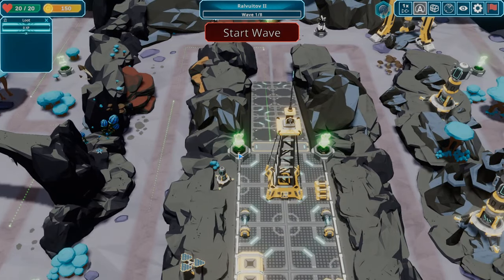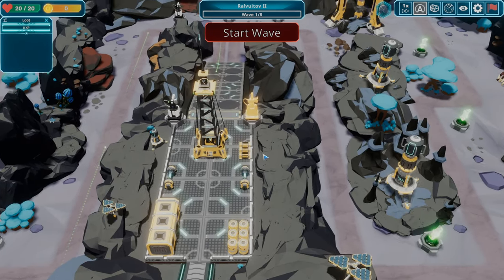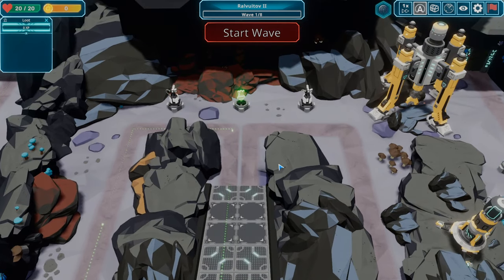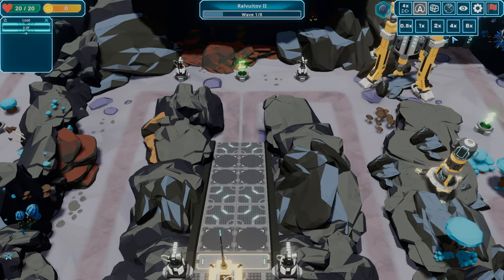I'm going to put the gas — actually, two gun towers here because whatever side they come through, these two turrets will be able to take shots at them. In the middle I'm going to try that new rail gun tower. Let's hit start wave — we can probably go four times speed.